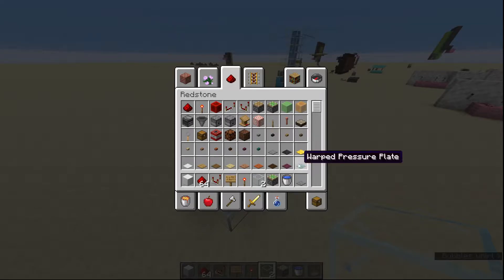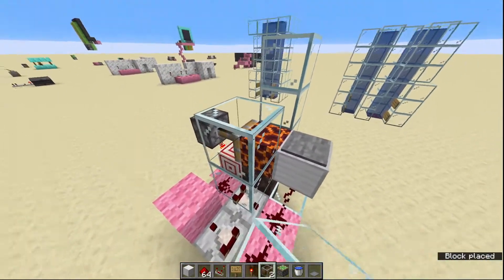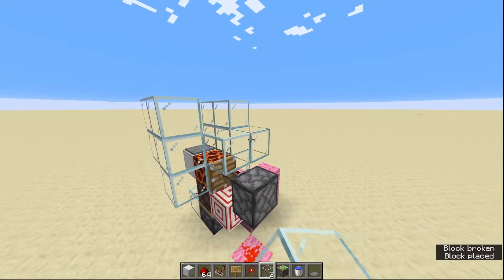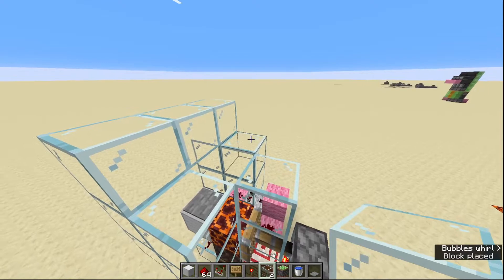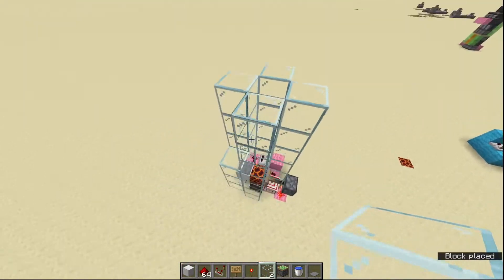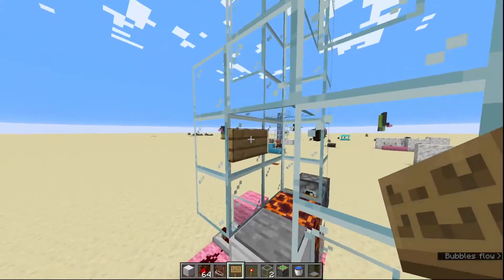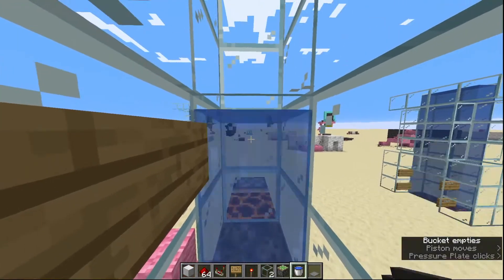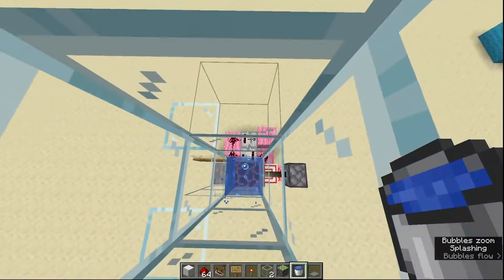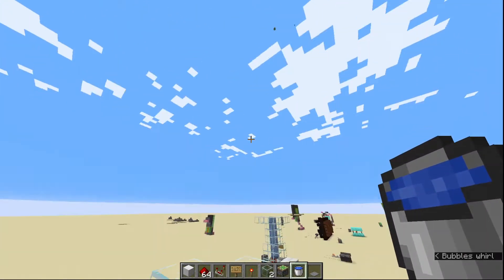All that's left now is to put down a pressure plate on this block here, and then put glass around this block. Once you've done that you can just build it however tall you want. Then you're going to fill your water elevator — you need a signpost on the top one; you don't need it on the bottom because of the pressure plate, but you need a signpost on the top. Then fill your water elevator with water. The simplest way to do this in survival is to place a water block at the top, let it flow down, then put kelp all the way up, and that should turn all the blocks into source water blocks.